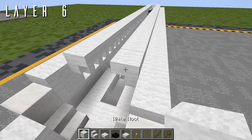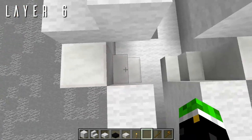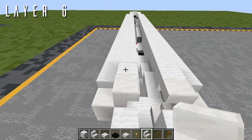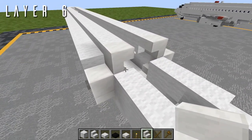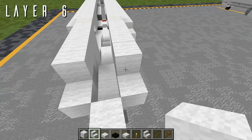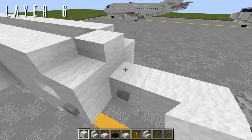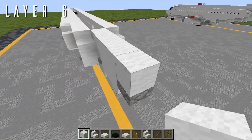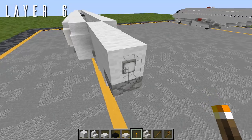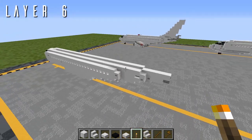A half slab going back from both sides with a block in towards the center, followed by four wool blocks going back. Finally, place a torch on the rear face of that last block — for the strobe anti-collision light right above the APU on the rear of the fuselage. That is everything for layer 6.